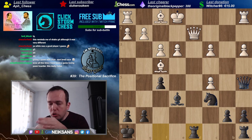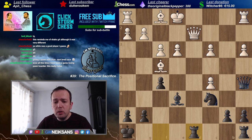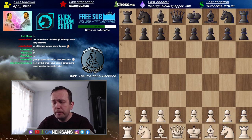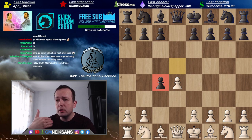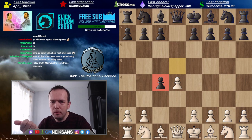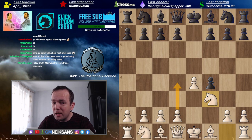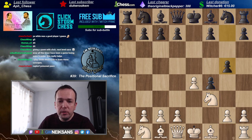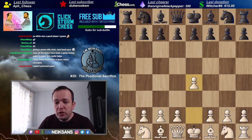After queen takes with check, White takes, queen d5, king h8 — and now White is behind in development. How do you protect the pawn on c3? Maybe bishop d2 — White would temporarily keep the two extra pawns, but think about moves like rook e8, bishop e6. When you look at this position — four Black pieces targeting the bare White king while White's queenside and kingside are undeveloped — it was very risky for White to keep the extra pawns.